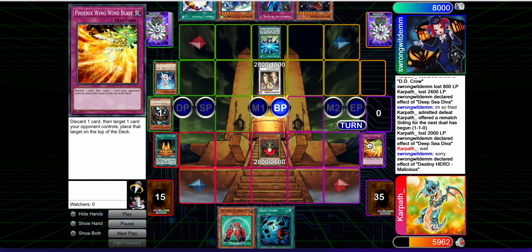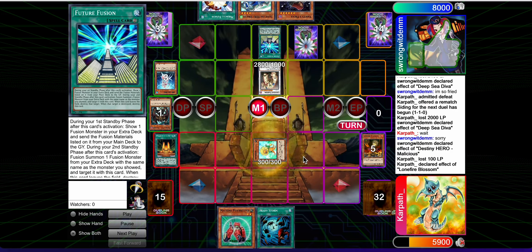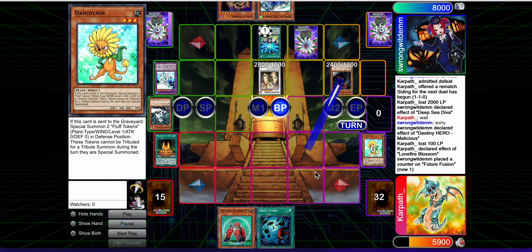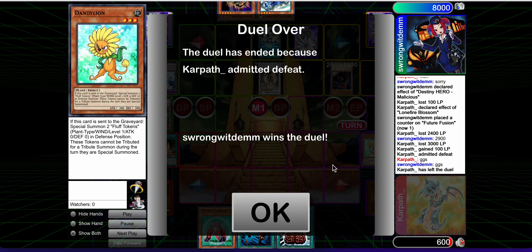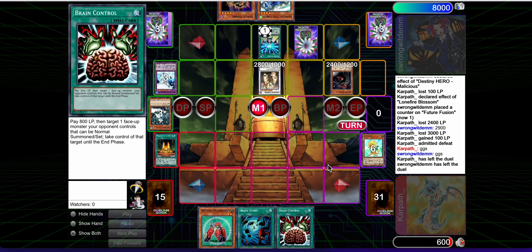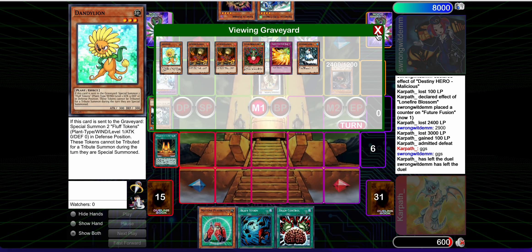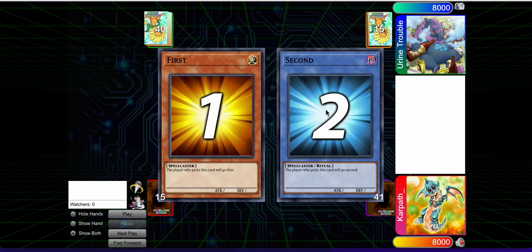That probably lost me the game — maybe I would've lost anyway since their hand's pretty good and mine was pretty bad, but there's still no excuse. Again, there's just not a lot of outs to Vanity's Fiend. This deck doesn't play Mirror Force or Brain Control, so it's very short on outs. I brought in Brain Control from the side deck, but we're too low on life. I'd really like to have Mirror Force in the deck anywhere — I don't think that's in the main or the side. Anyway, on to match number three.